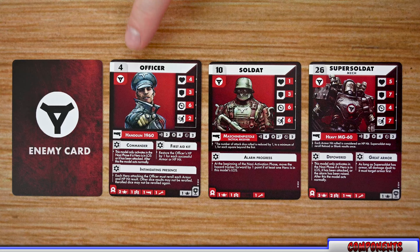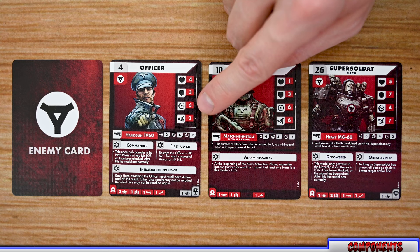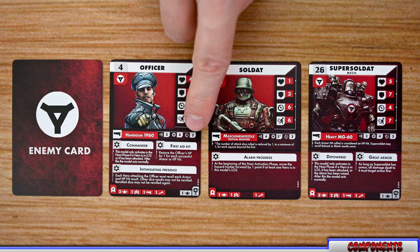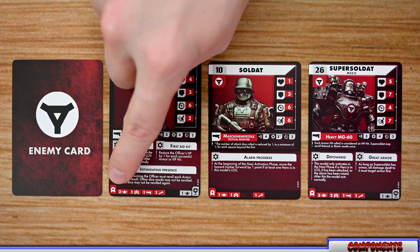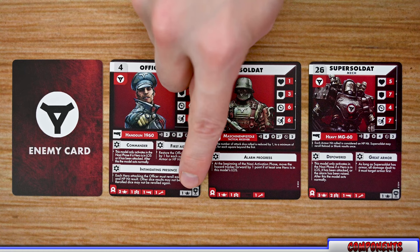Each enemy in the game has a corresponding card listing its name and number — which you'll also find on its base. Each enemy has four stats down the side: hit points, armor points, action points, and initiative. Enemies have a weapon listed with its name, range, number of attack dice, and action point cost. They also have a number of skills listed underneath, and rewards when defeated. Rewards in red go to the player who defeated it; rewards in gray are team rewards received by all players.